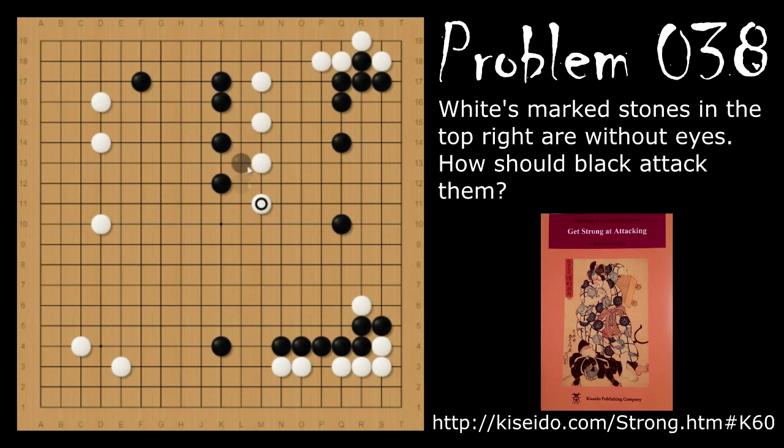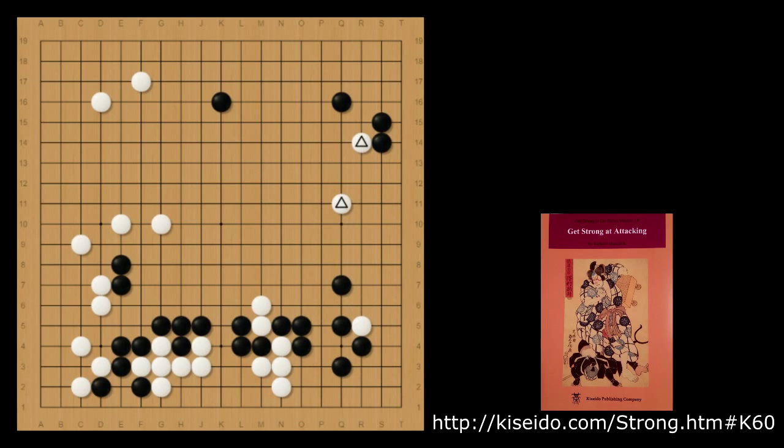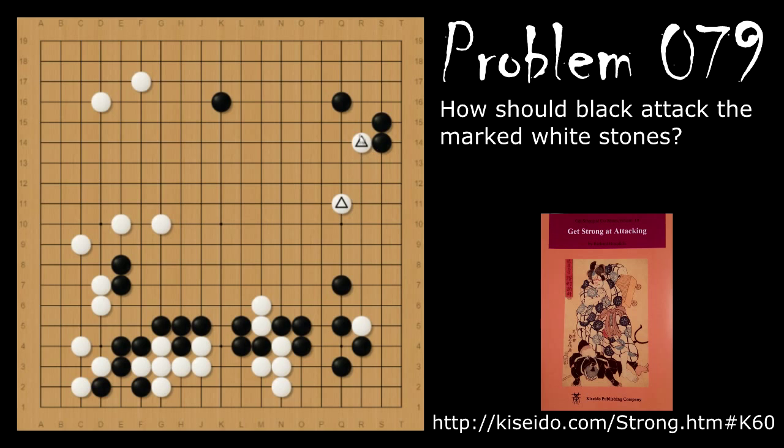Alternatively, if black pushes from the other way, white is just going to continue jumping. This invites white into black's territory and black is losing all potential to effectively use all of the influence he has gotten.